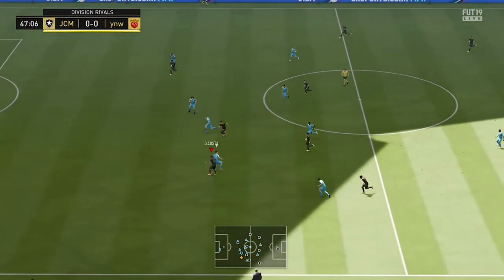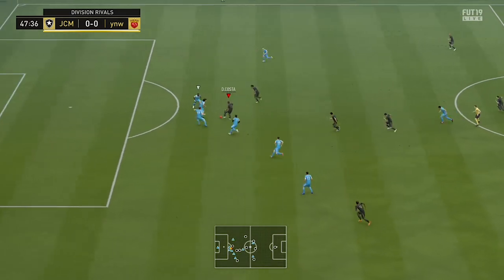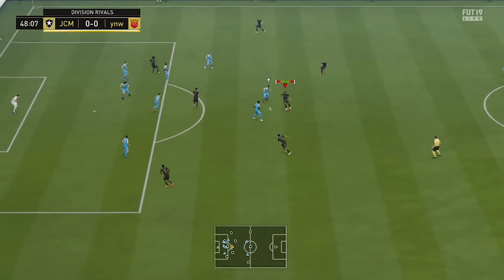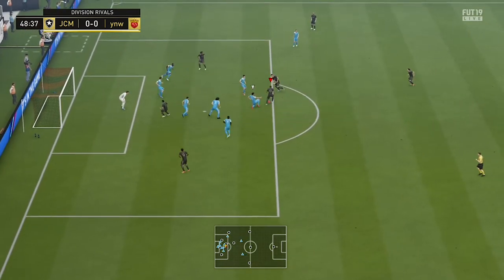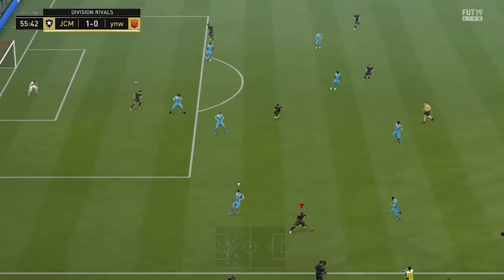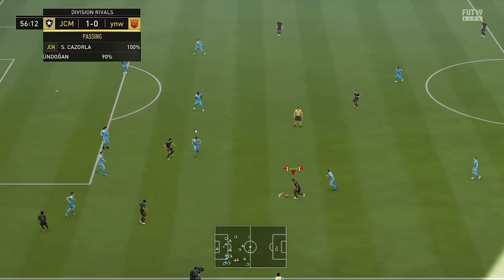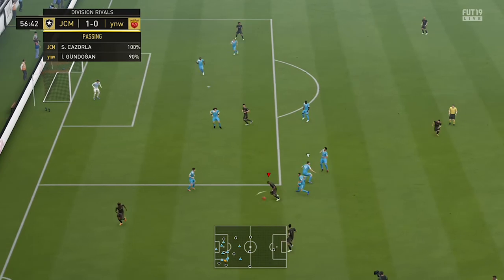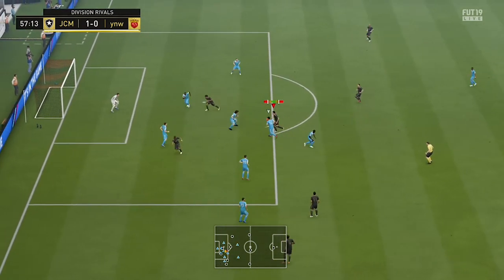Moving into the squad highlights, I'm going to be talking about some of the pros and some of the cons. The first pro with this team was the attack. Costa, Cuadrado, and Bernadeschi are absolutely insane on this game. Especially Costa — he's probably my favourite 5-star skiller alongside Mahrez and Cristiano Ronaldo. I will actually have a Cristiano Ronaldo player review out tomorrow, and I scored some absolutely insane goals with him in that video, so definitely check it out.